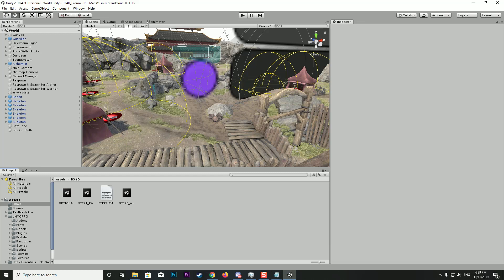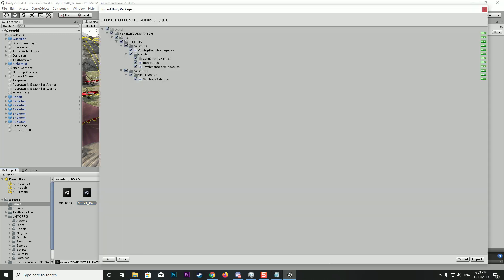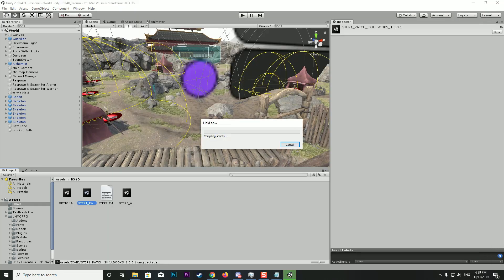We need to go to step one first. This add-on is actually standalone — you do not need any of the other add-ons for it to operate, but it does work alongside other DX4D add-ons. The first thing we need to do is run the patcher — just click to open it up. This patcher is basically what makes the changes to the core files of your MMORPG for the add-on to correctly work. We'll let it compile and give it a few seconds.